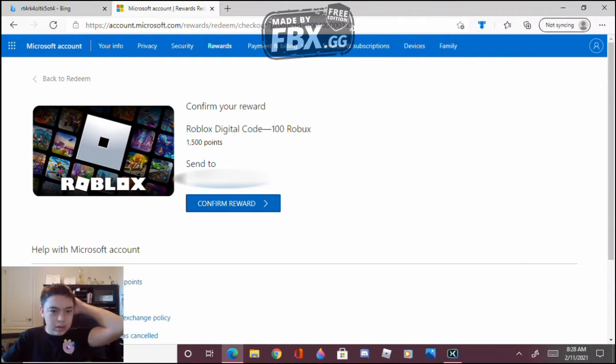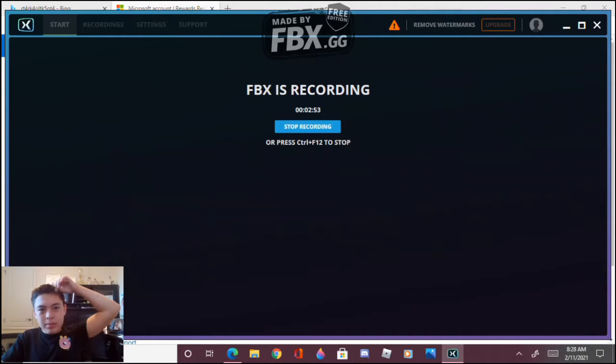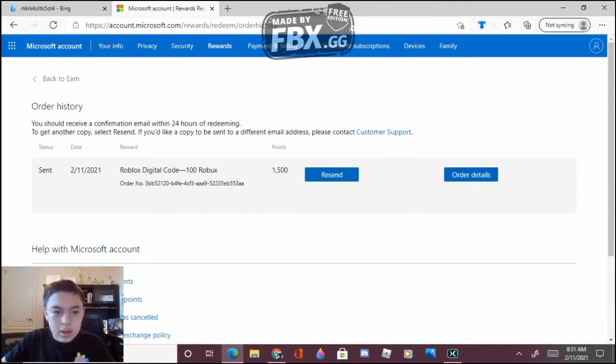I'm gonna blur that out — confirm reward. And then I'll be right back, I have to do this because I don't need you guys finding out my phone number or something like that. And as you can see it says: your details about your reward will be sent to — insert my email here. You should get it within 24 hours. You may also get your order details here. I'll resend because I didn't get an email.